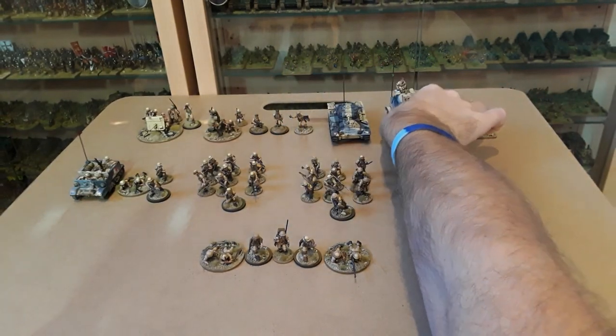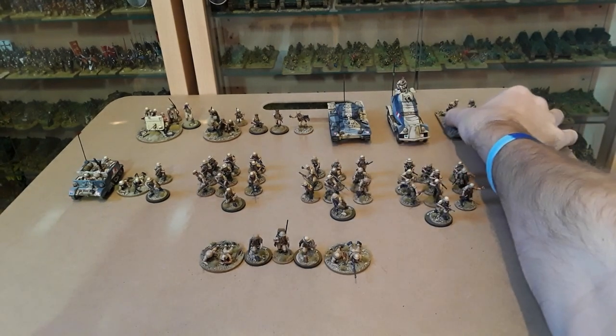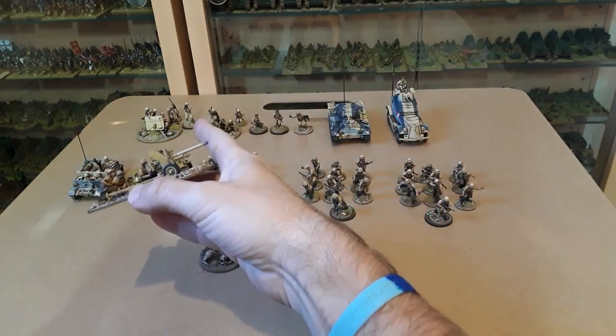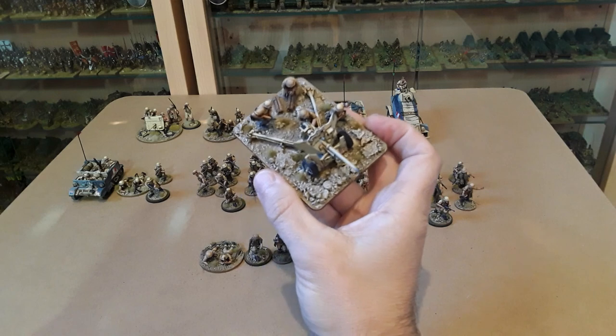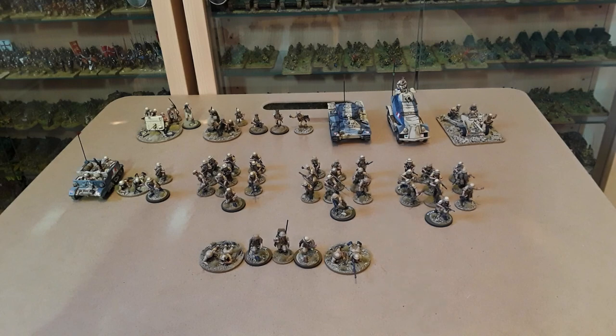If I decide to do slightly later in the war — sort of El Alamein era — I've got a six-pounder as well, with four crewmen. Corporal Hansen will jump from the two-pounder over to command this instead. So that's my full force so far for the Brits.